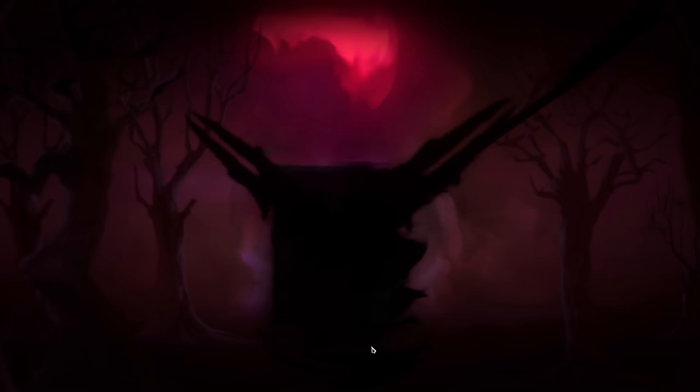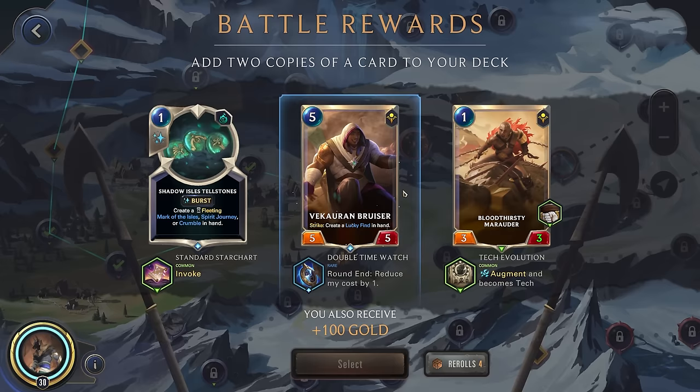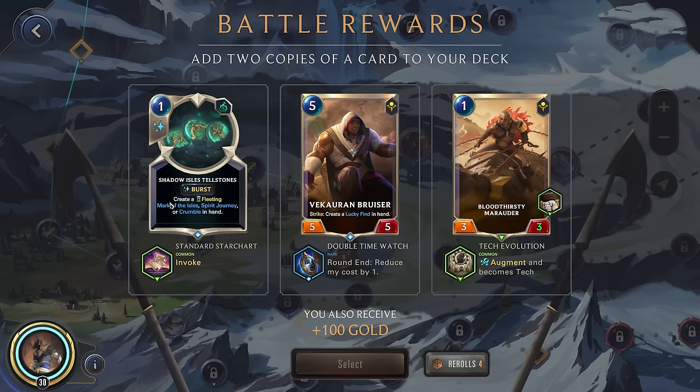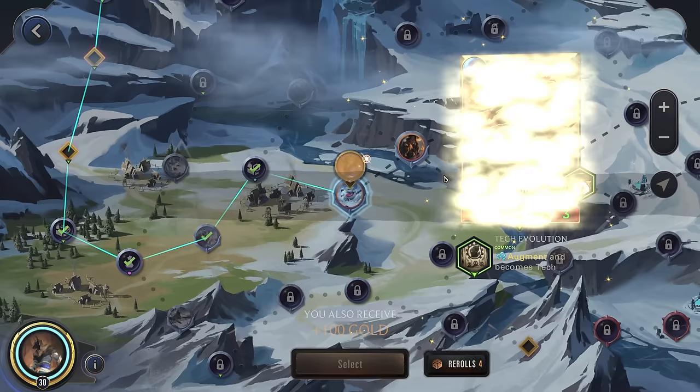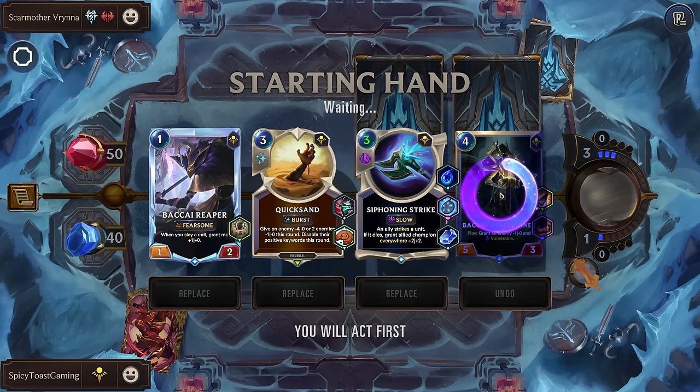My skill is unrivaled. I don't think we really need that. Game is a more Bloodthirsty Marauder - it's not bad. Alright, Scarmother with, once again, Frostgathers. This actually looks decent. I think we'll get rid of the Sand Spinner - we do want this, but we want it a little bit later.